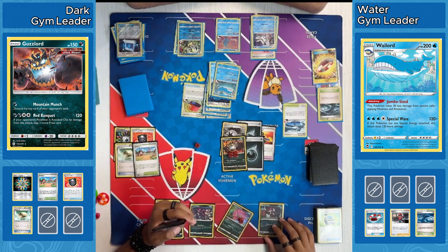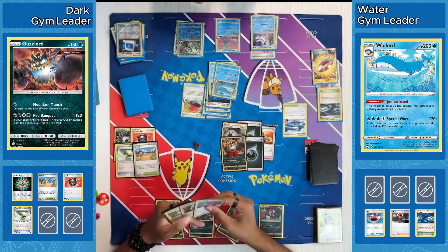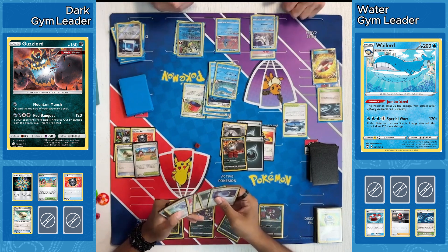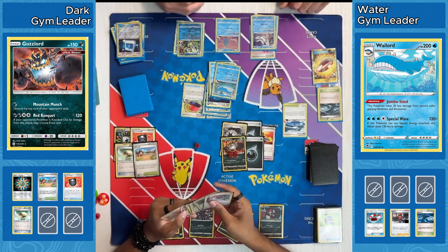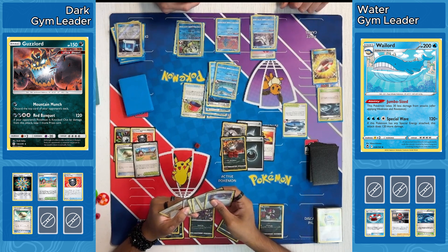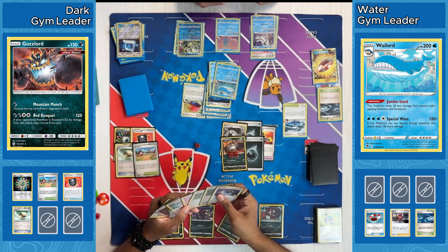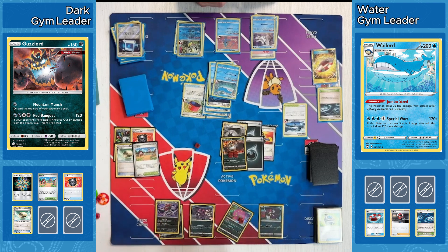It would only be doing 240 damage — which is not enough to KO the Wailord after you factor in that minus 80 damage. They have to find a way to get rid of both that Pot Helmet and that Lake Acuity — they need to find that Field Blower. If they can manage to do that as well as power up this Zoroark, they could get back into this game. They've got a lot of things they need to do this turn. They've got a Scape Rope, but that does not help them actually take down this Wailord, which is the big threat.